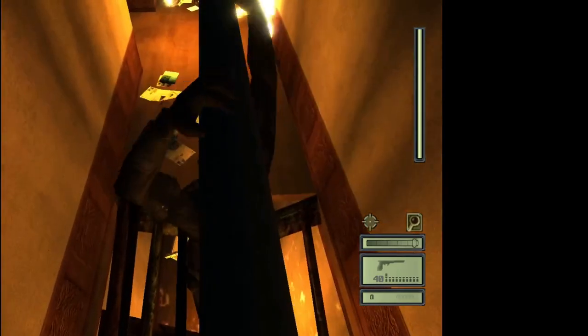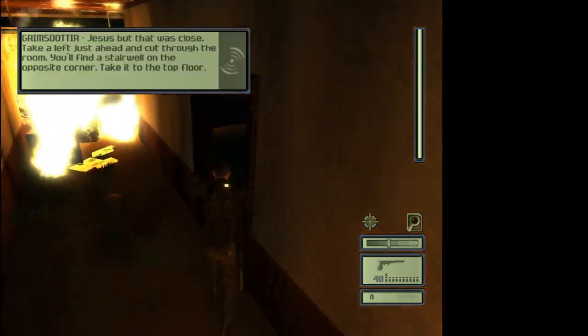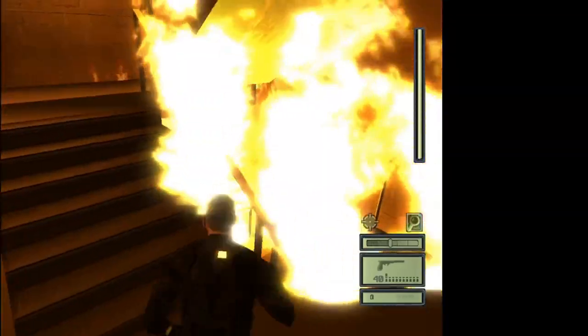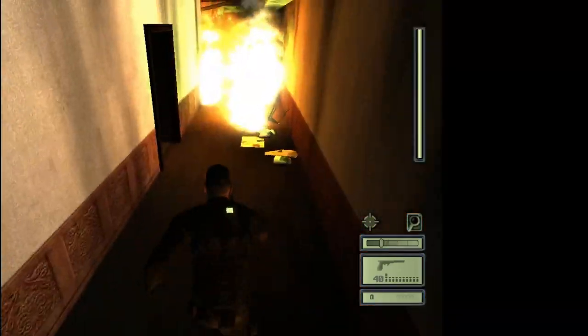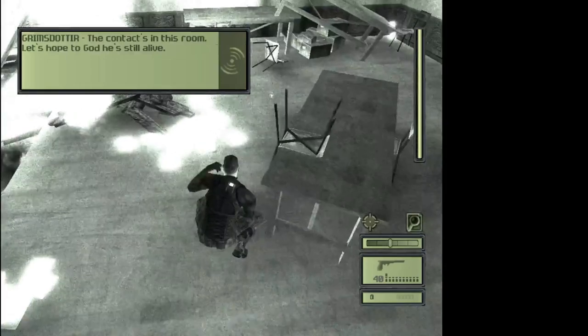And then once you've made it past the pit, drop down and then go through this hallway. And then find this door, go up the stairs while avoiding these fires. And then go into this room right here and then talk to the contact.